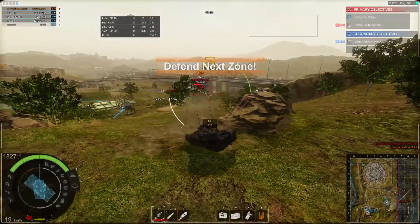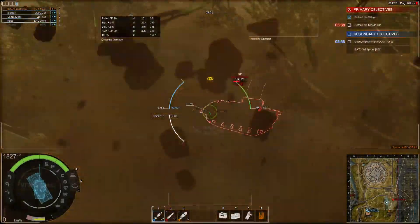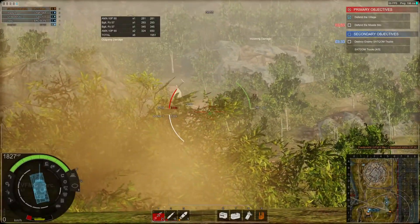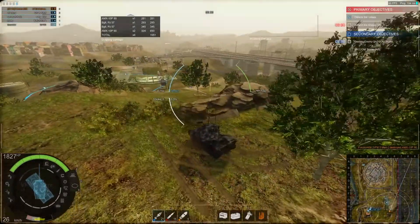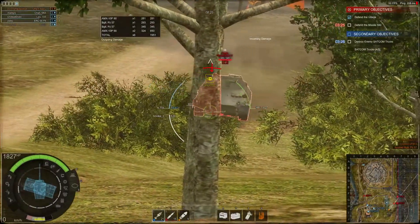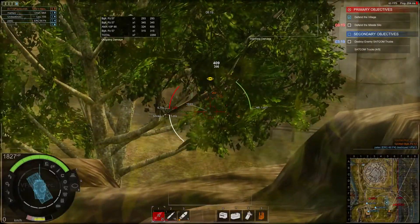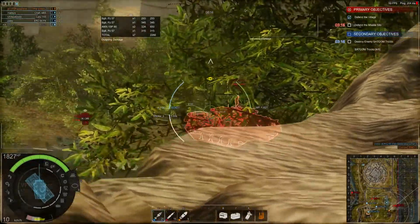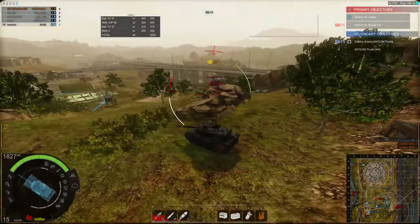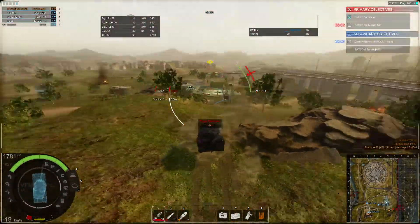Taking a shot at this Pack 90 — he misses, thankfully. Bit of lag there. 324 — we finish him off but we take a hit from someone down there; sounded like an autocannon hit. Taking a shot at the Begleitpanzer — he hits and bounces, I think. And that's one of the really great things about the VFM: even though it is a light tank, it doesn't necessarily have light tank armor. Compare that to something like the RDF, which is also a really fun tank — that thing just doesn't bounce anything, ever. If someone throws a marshmallow at you, you're gonna take damage.